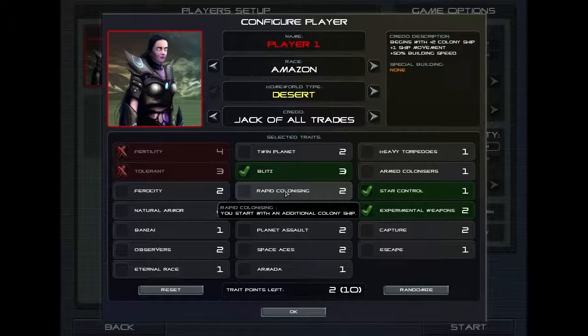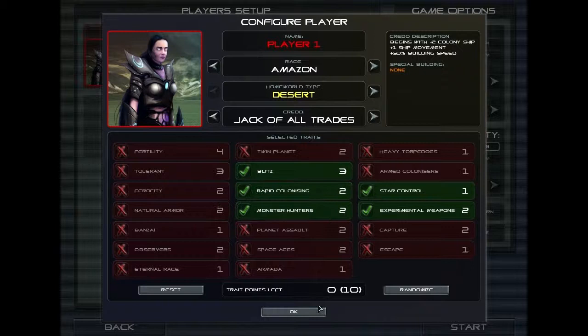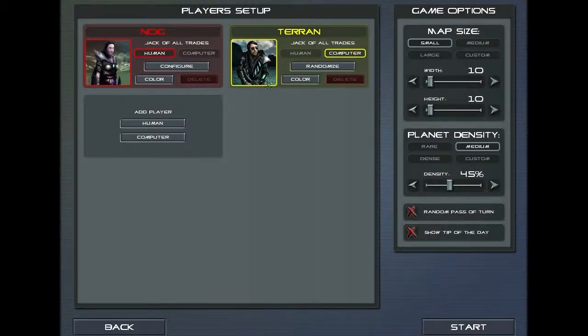Finally, we're going to spend our last two points on Rapid Colonizing. This allows us to start off with an extra colony ship, so this will give us a total of three colony ships. So there we go — we've now made our selection. We can go change our name; we're going to call ourselves Noc. We've got our opponent, apparently called Terran. And there we go, let's start.